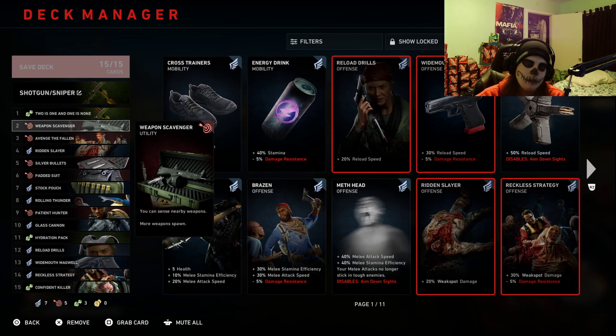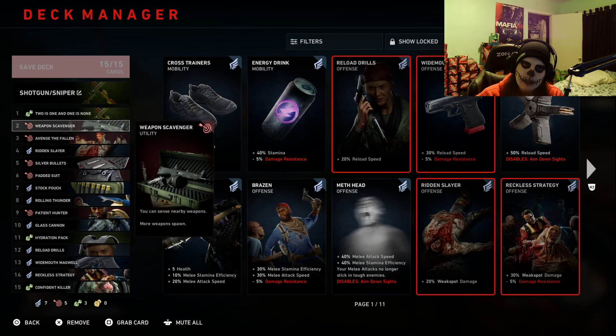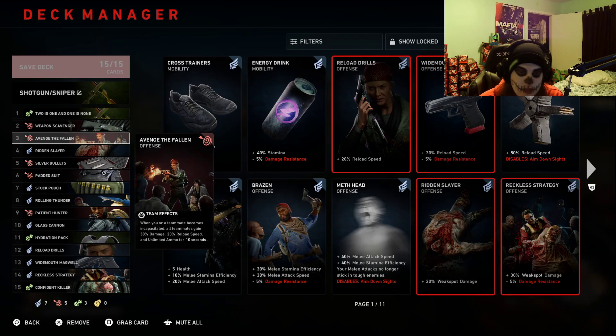Weapon Scavenger is going to be hugely beneficial not only for you but your teammates along the run. Now Avenger of the Fallen — I usually pick this one either first or second, but generally Weapon Scavenger comes first. Essentially when a teammate becomes incapacitated, all teammates gain 30% damage, 20% reload speed, and unlimited ammo for 10 seconds. This is really good in case you go down — and the nice thing about this with being the dual primary is you'll have the shotgun while you're on the ground, giving you 30% more damage, as well as your teammates being able to destroy whatever has incapacitated you.